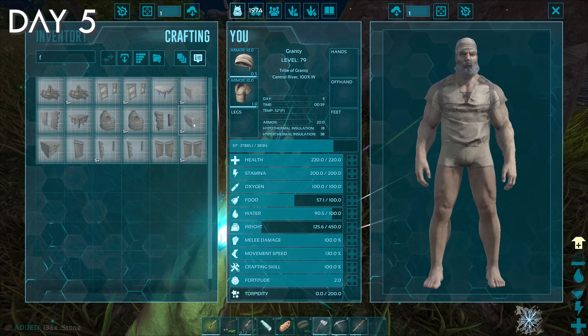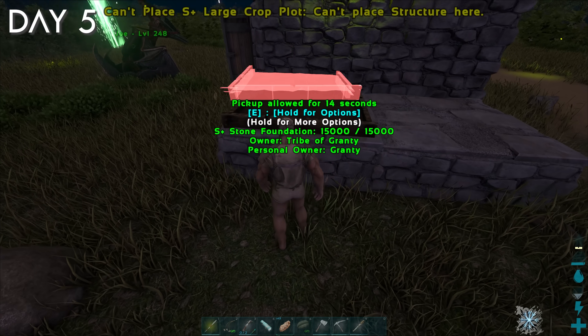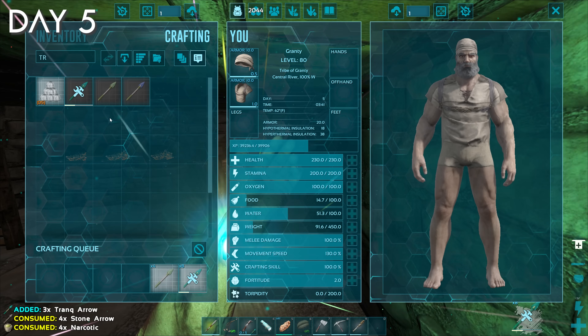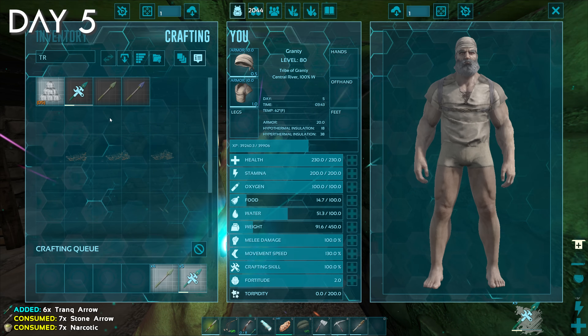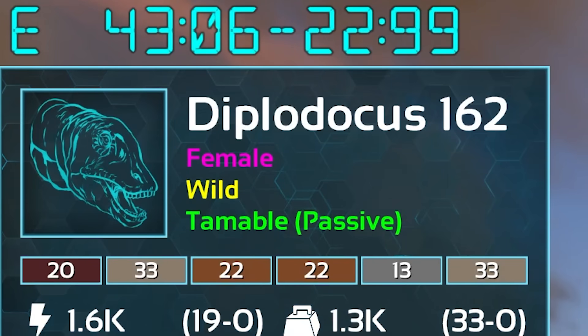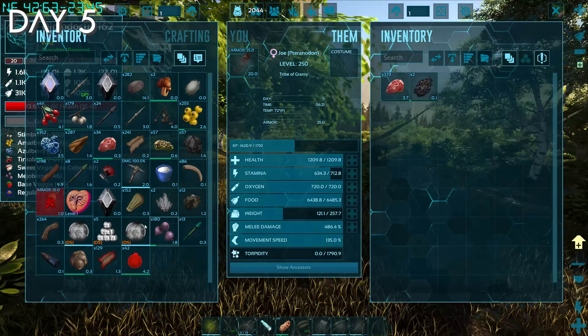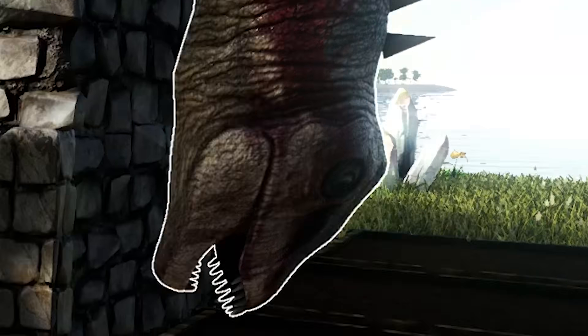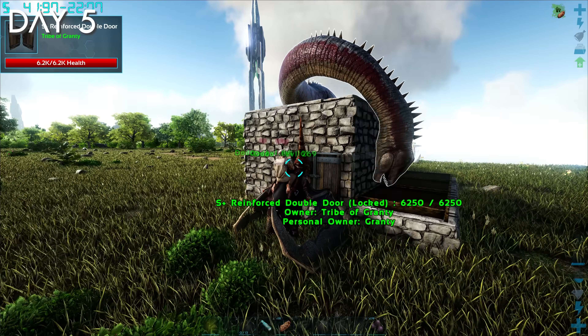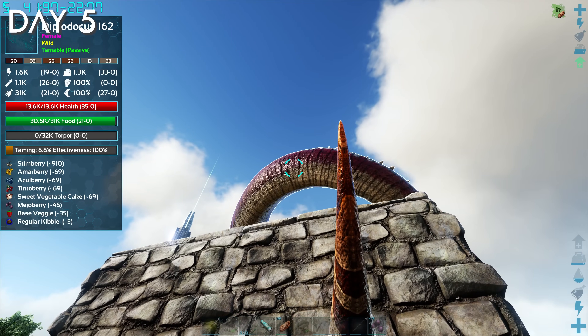I finished crafting crop plots and foundations on day five, but I can't place S-plus crop plots on top of each other for some reason. I realized I need a berry farmer dino to get seeds for the crop plots. There wasn't really anything catching my eye besides a level 162 diplo next to my base, which I can passive tame. The passive taming really intrigued me, so I got to it and quickly realized this was a big mistake — but I didn't really have any other option. From first feeding to when it tamed, it took 26 minutes.